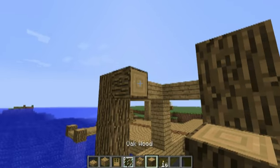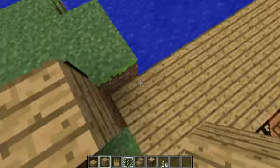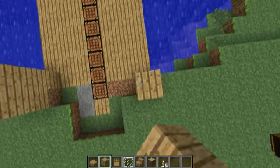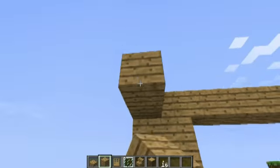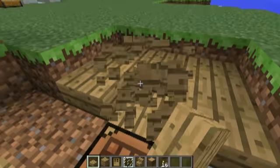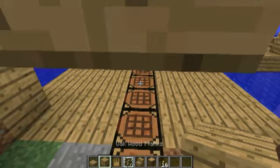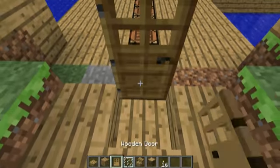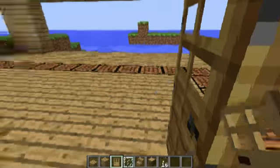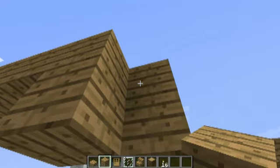Yeah, that looks right. Now you've just finished doing this all around, so you basically almost have your roof. Now you know where it's supposed to go. You want to also put some half slabs around here so you can get in, but don't put full blocks because then you're gonna be hitting your head and you can't get through. It's like this — you can use a door.